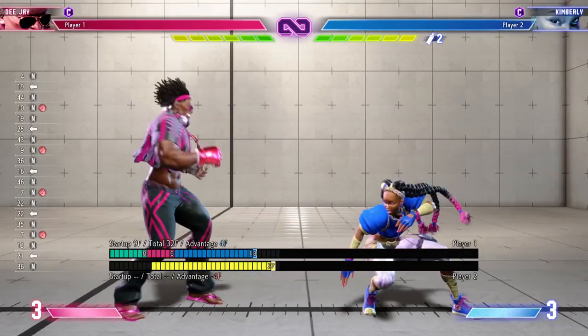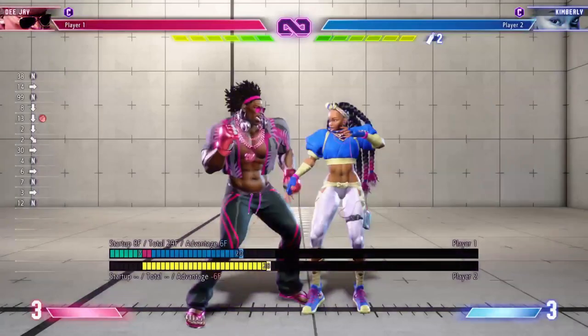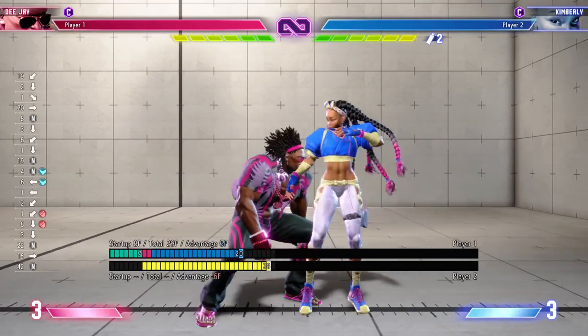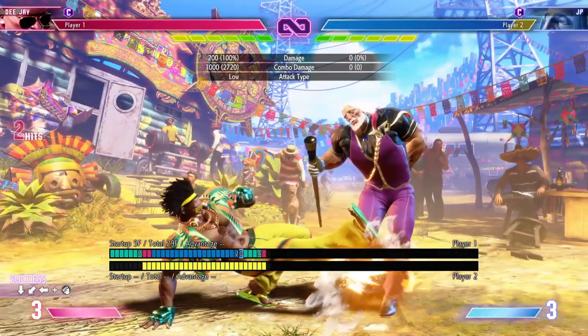DJ's crouching heavy punch is negative two on block, however it's plus six on hit. That means you can link it into his crouching medium punch into light Maximum Upper, or you can go for a standing light kick into heavy Sobot Kick.